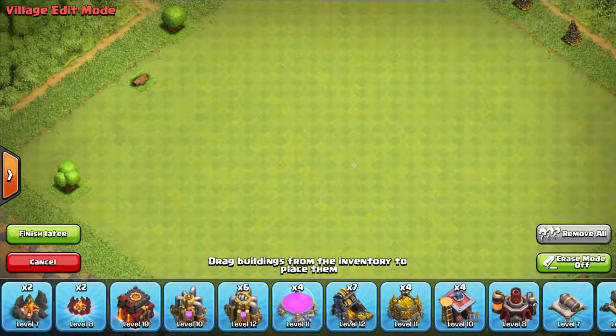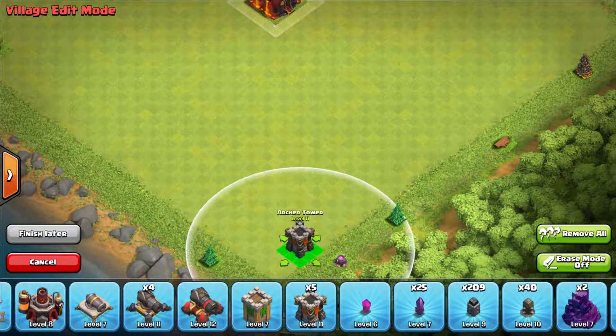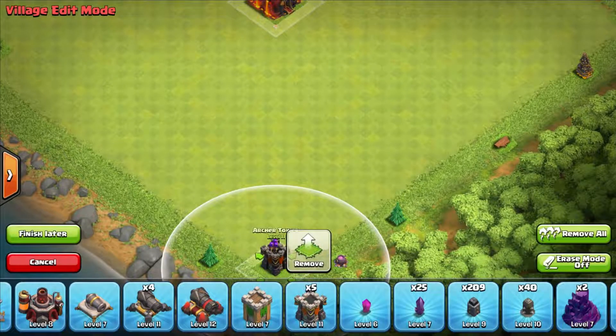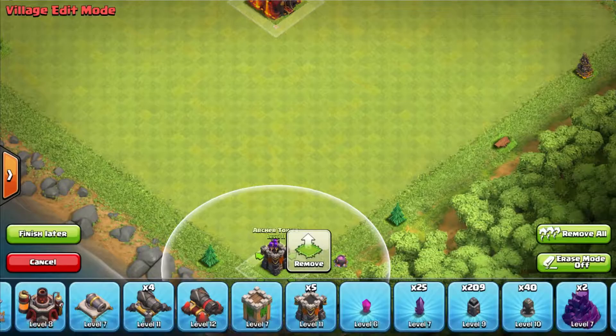I'm not going to use Inferno Towers or X-Bows since I'm doing a Town Hall 7 base. Assuming this is a Town Hall 7, I'm going to put everything at the bottom so that I don't get confused on what is what. So I've got 5 level 8 Cannons and 4 level 8 Archer Towers.